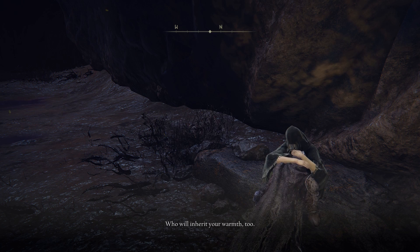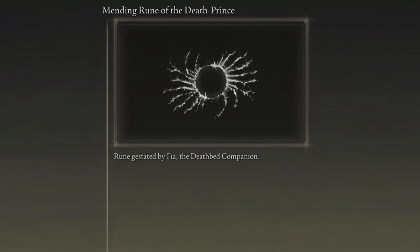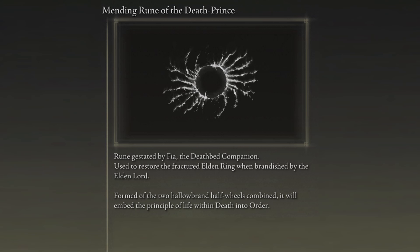With the warmth of the player, the Mending Rune of the Death Prince is formed — a rune created by Fia, the Deathbed Companion, used to restore the fractured Elden Ring when brandished by the Elden Lord. Formed of the two Hallowbrand half-wheels combined, it will embed the principle of life within death into order. The Golden Order was created by confining Destined Death. Thus, this new order will be one of Death Restored.